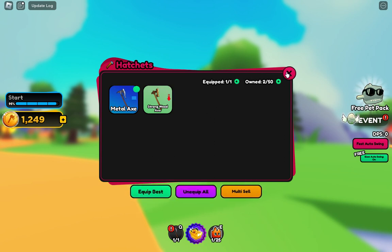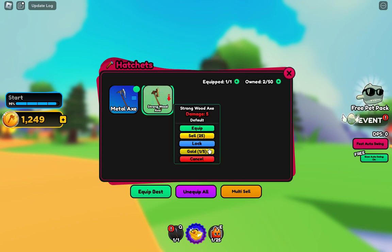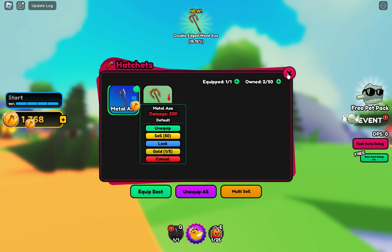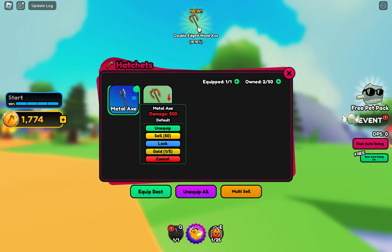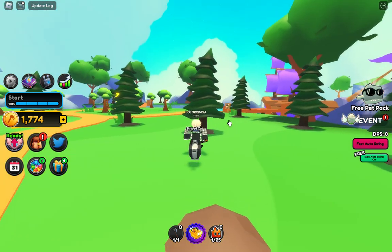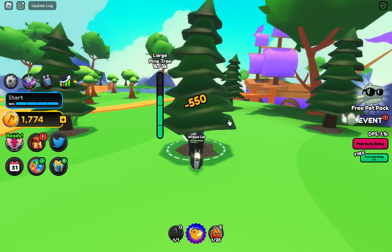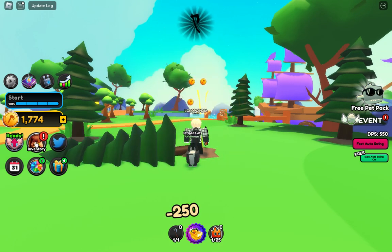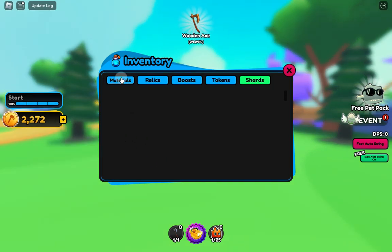Now we can go back and equip the best. Let's see. I want to sell this one. Okay, this one has good attack — 500 damage! Oh my god, I got another one, but the metal axe is better. Look at this, it's doing so much damage. In inventory, I think we should check the boost.